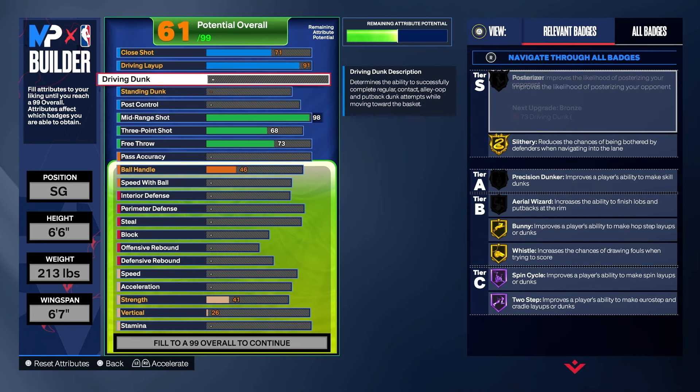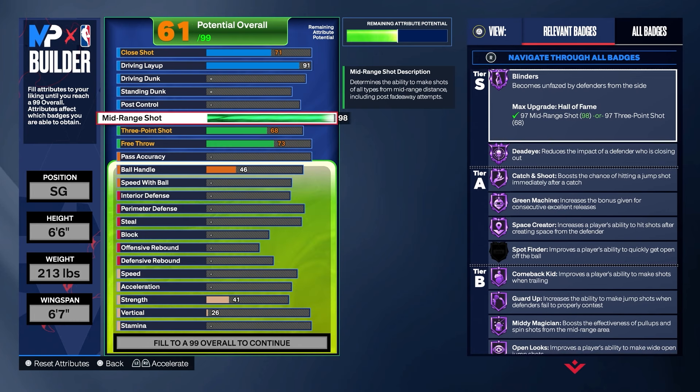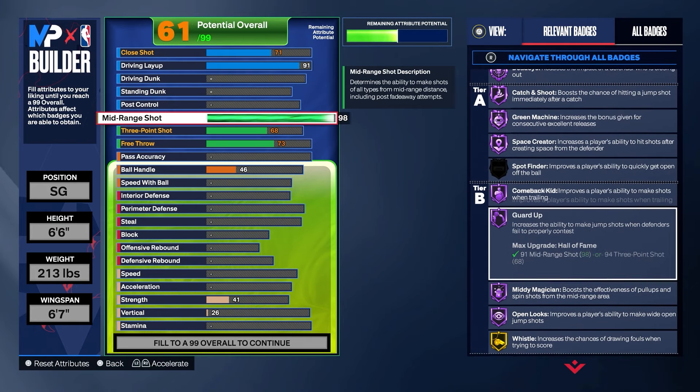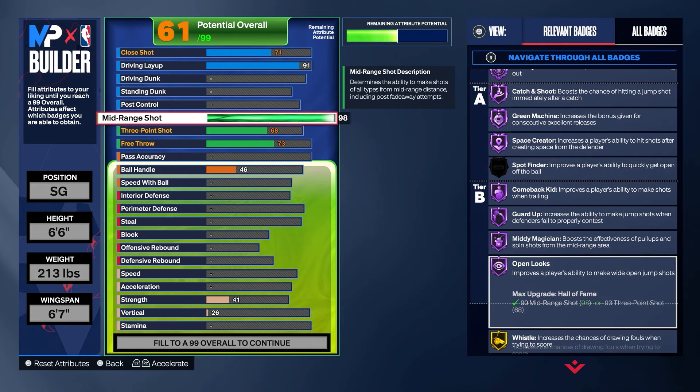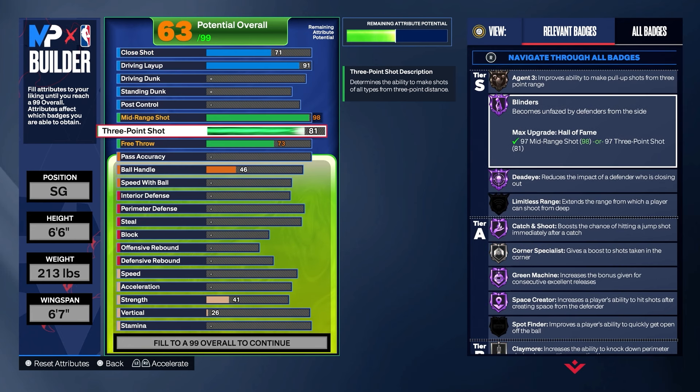For your shooting, this is overkill as well — I went with a 98 mid-range. So off rip we've got a 91 layup and a 98 mid-range; those are two crazy attributes. You can change them if you like, but take a look at the right side of the screen and you'll automatically see why I went with that 98 — we have everything.